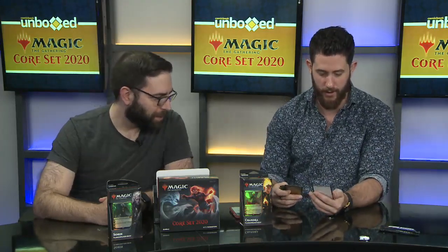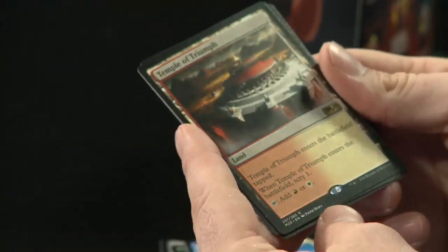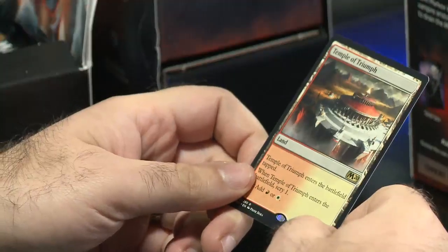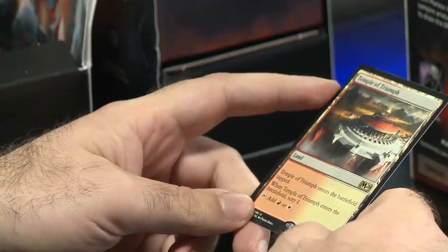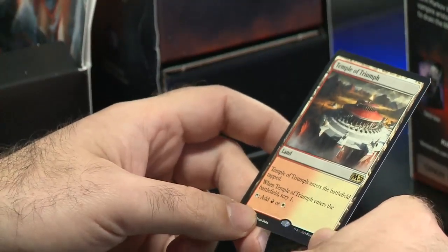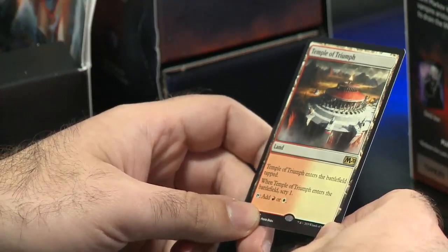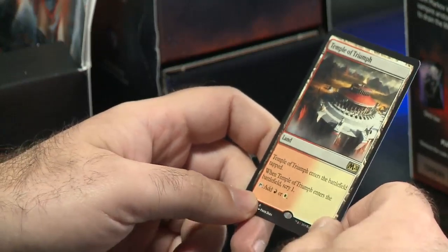Temple of Triumph — it enters the battlefield tapped, you scry one on entry, and then tap it to add red or white mana. These are the latest iteration of Magic's dual lands, which have been around forever. With the Ixalan block rotating out, we're losing a whole set of them, so this will replace them. Coming in tapped makes them slow, so aggro decks won't like them as much, but the scry ability means combo decks will probably love them, and control decks will tolerate them.